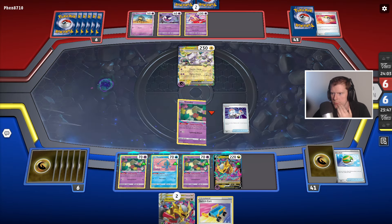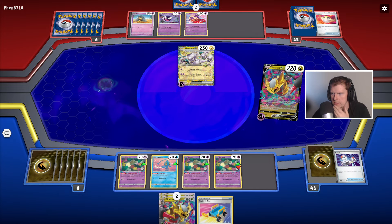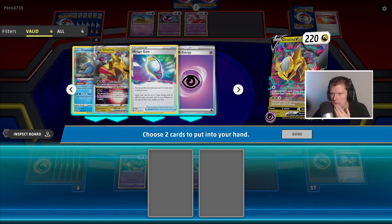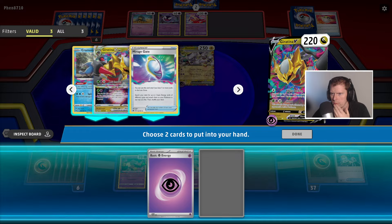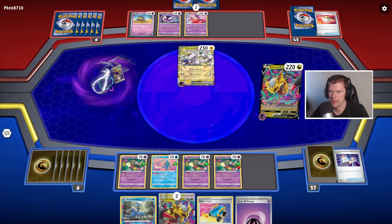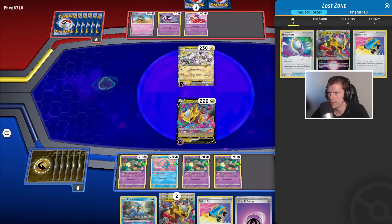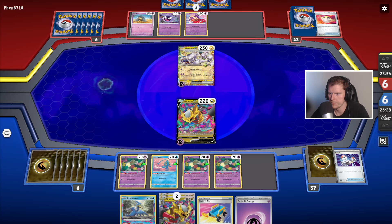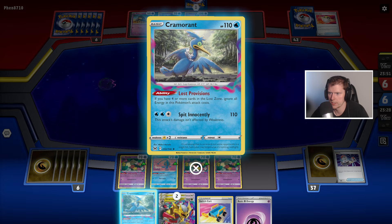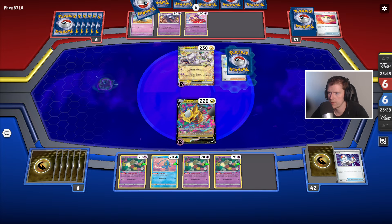Okay, go — switch Giratina. We're gonna have to... Crammer on, yeah, drop those two in there. We've got three cards in the void. You need four to be able to start attacking, but also we're going to take weakness to the electric terror. Okay, return them all — I only pick up anyway.